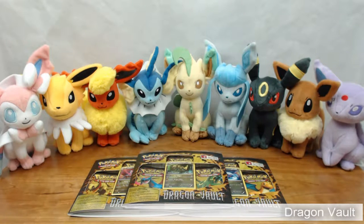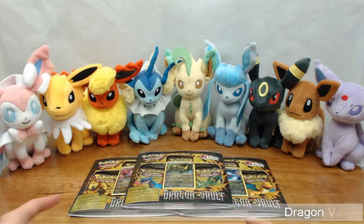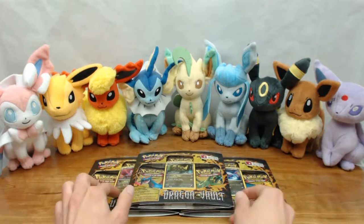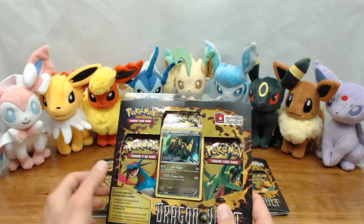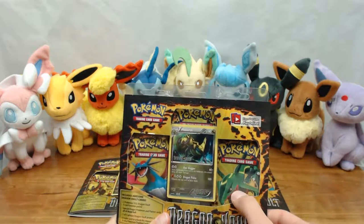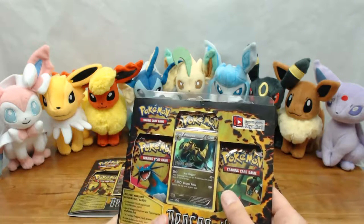This is very similar to the Double Crisis set with Team Aqua and Magma. It's really small in scope — 20 cards total, including one secret rare, which makes it 21, and that would be the Curum. The stamped promo cards are actually just the same version of the card you can get in the set, except with 'Dragon Vault' stamped on it, so it's unique in that way.